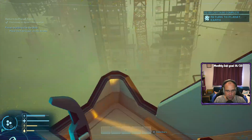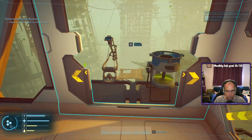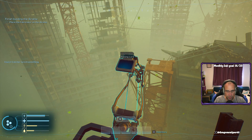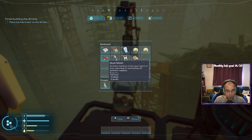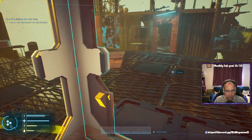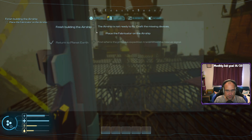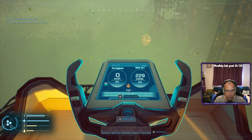Place the fabricator on the airship — what fabricator? Getting a bit keen. What did we get — we got a dust moth! That's 15 food, 5 water, 5 health. It lives in the upper layers of the dust searching for and feeding off synthetic residue. The water condenser is producing water out of the air — that's green. It said fabricator — I got fabricator, where? To-do list: place the fabricator on the airship. What fabricator?